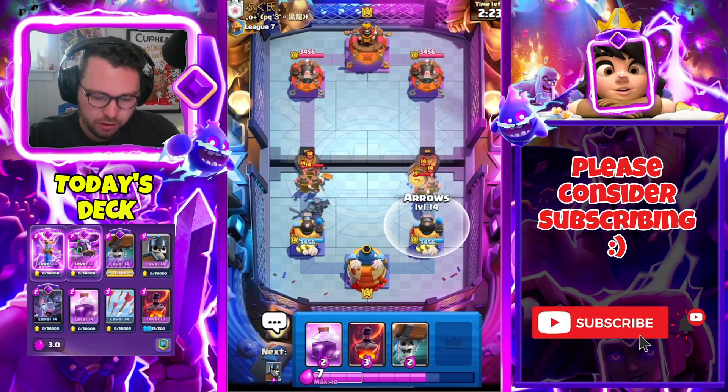He's gonna drop Recruits on it, so what you need to do is have your Rage ready — go Arrows and Rage, because that helps the PEKKA DPS down everything. Let's be ready for the Recruits. We're gonna go Rage — bang bang bang. Rest in peace to my PEKKA, but honestly we lived, so it could be worse.